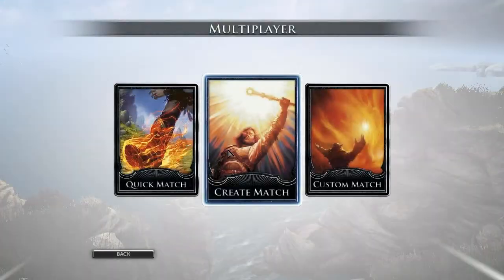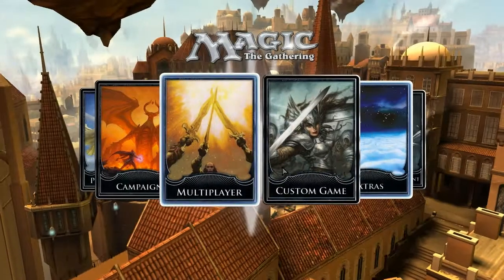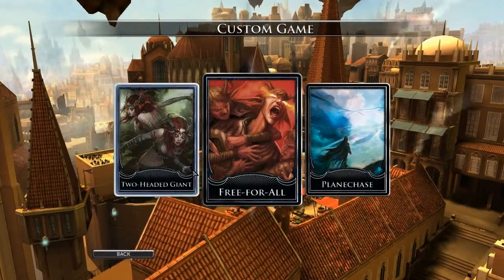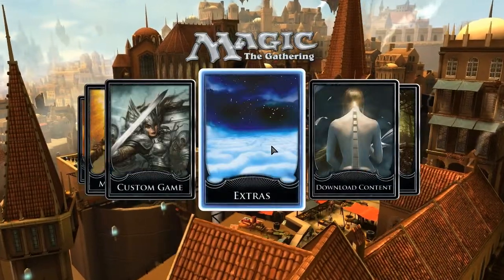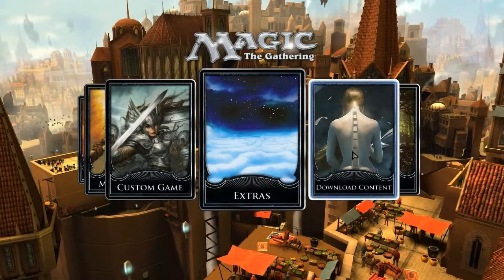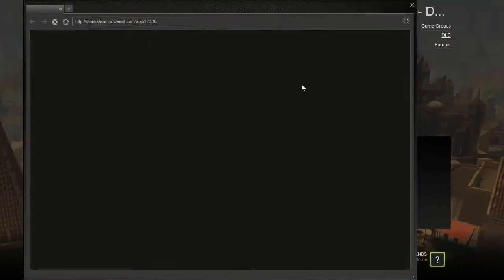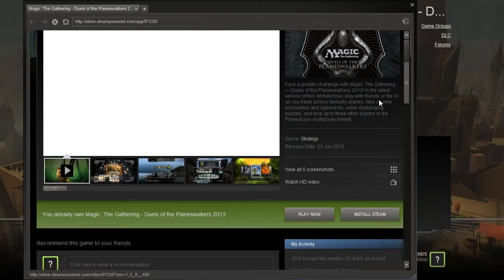Then you've got multiplayer — you can play against other people — and custom games where you can create a game between yourself and several NPCs or whatever. There are also extras where you can go on a website and there's downloadable content: when they add new map packs and new decks, you can download them here.